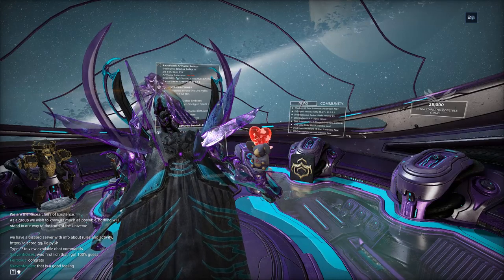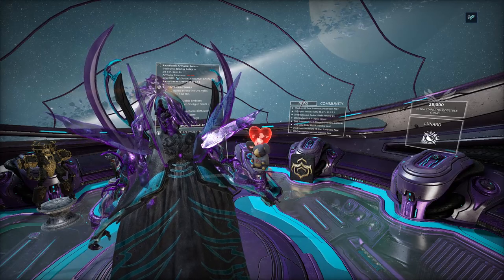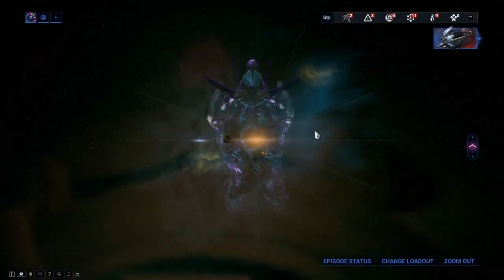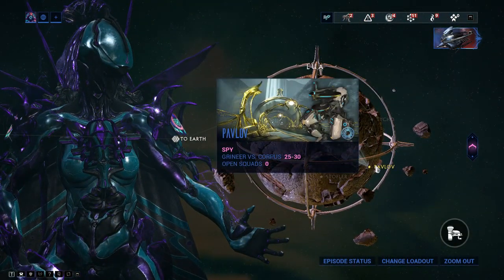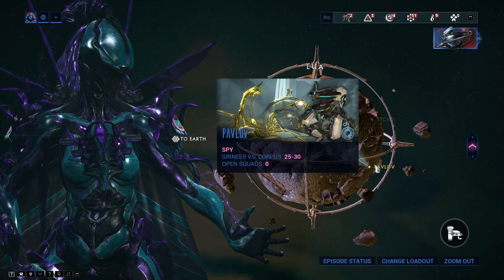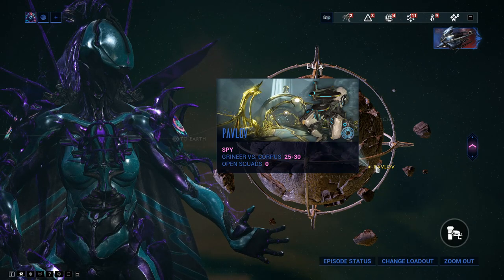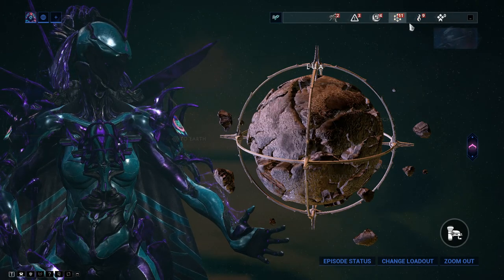Ivara is gained by doing spy missions. Going to Lua and doing the Pavlov spy mission grants the chassis and blueprint. The neuroptics come from spy missions at level 26 and above, and the systems come from level 1 to 15 spy missions.